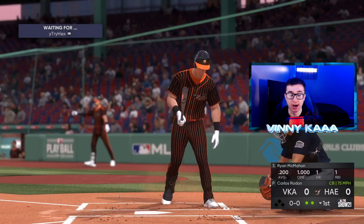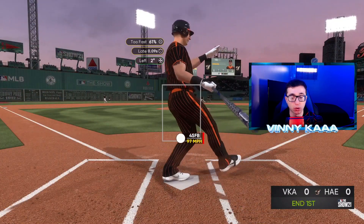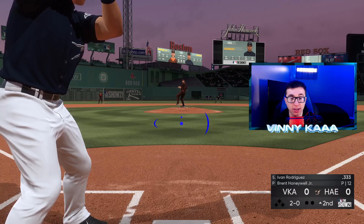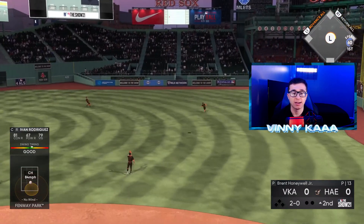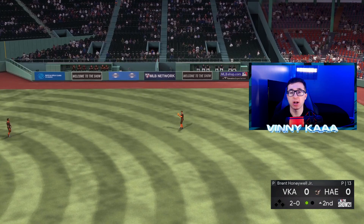What a pitch by Rodon — that was a nasty curveball. Swing and a miss, good pitch by Rodon. Good inning by him. Let's get the bats to wake up. Good eye with Pudge so far. Is he going to give me one over the middle that we could destroy? I just got under it again with the PCI — I'm like cursed. It was right over the middle, I didn't have to move anything.